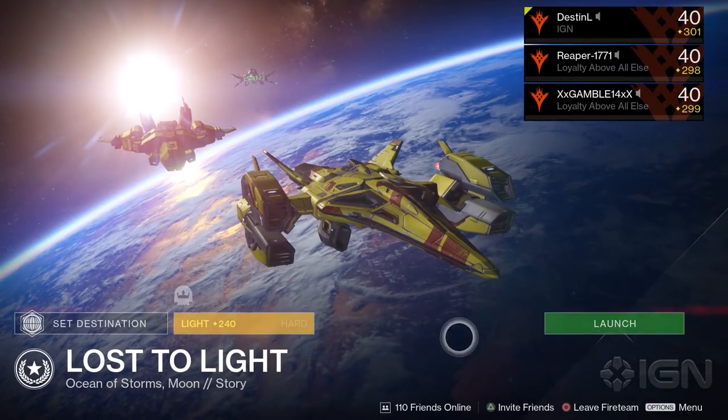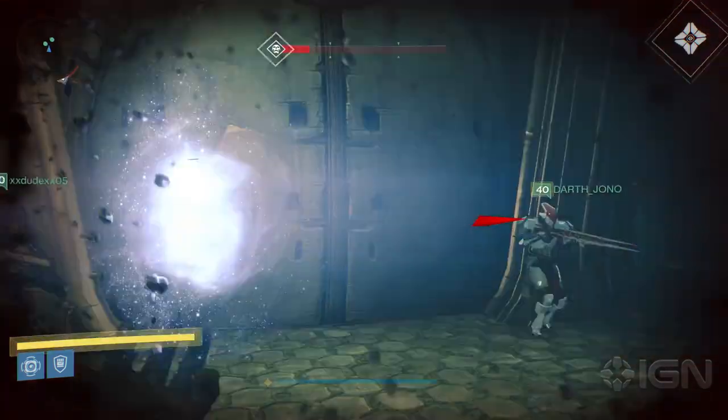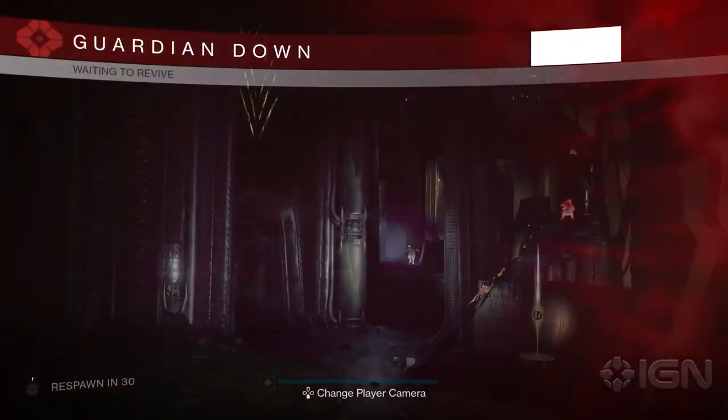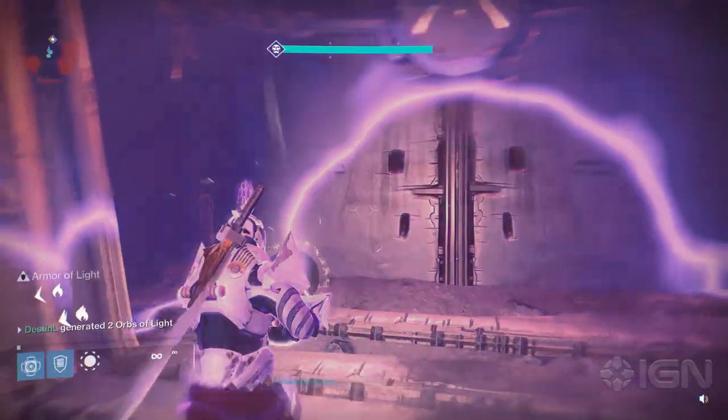To begin, you'll need to fire up the Lost to Light mission on the Moon on Hard difficulty. If you ever end up getting the game over screen and respawn, note that the doors later on are going to be closed. Bring friends, as this mission will be tough.